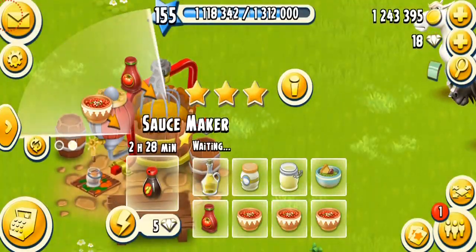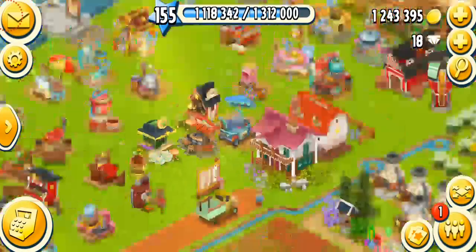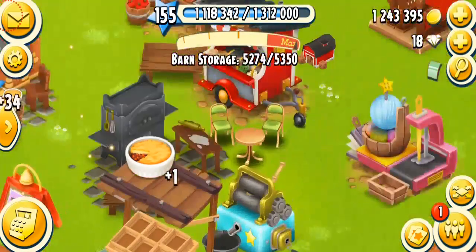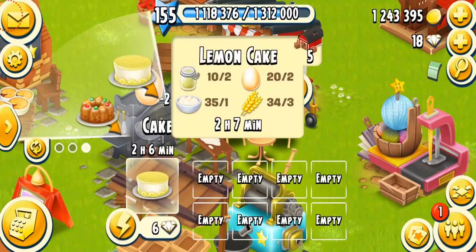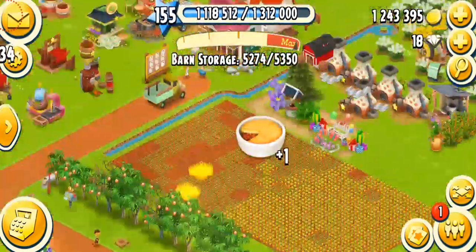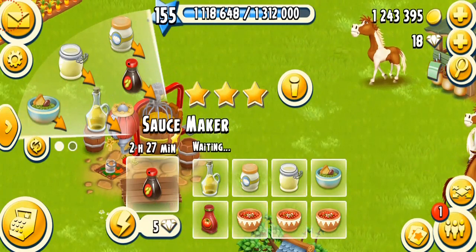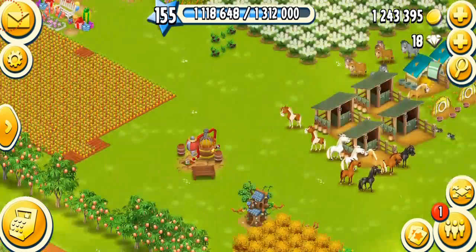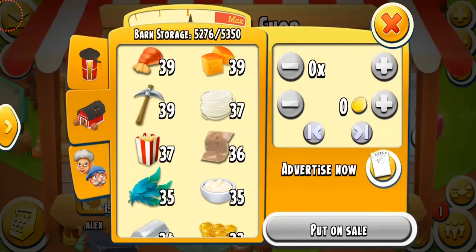This machine is very important because you're going to need all these items to make other products. For example, sushi needs soy sauce, toasts need a lot of mayonnaise, salads need a lot of mayonnaise. To make lemon cake you need two lemon curds, and lemon pie needs one lemon curd. Tomato sauce also gets used in so many items. All products from the Sauce Maker are raw materials for more advanced products, which is why I do not recommend selling any of them.